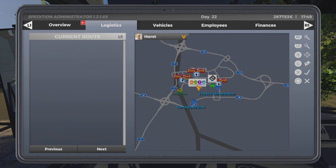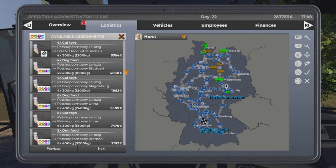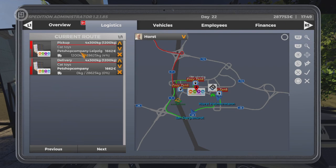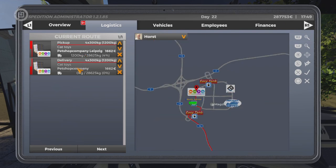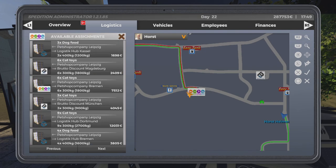Horst is in Leipzig at the moment, so Pet Shop Company has a job going to Magdeburg. Let's accept that for him. He's now picking up cat toys and taking them to Magdeburg, but that's only one load — let's get more in there.